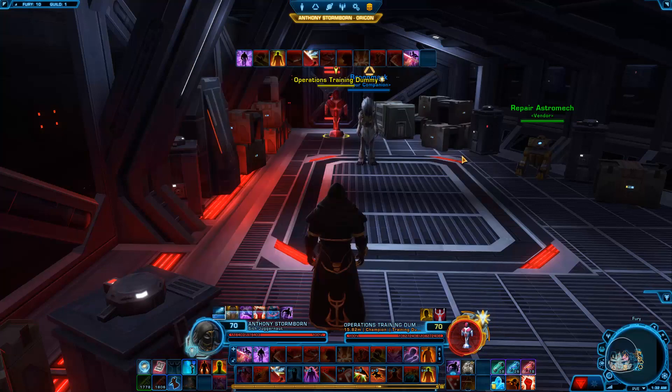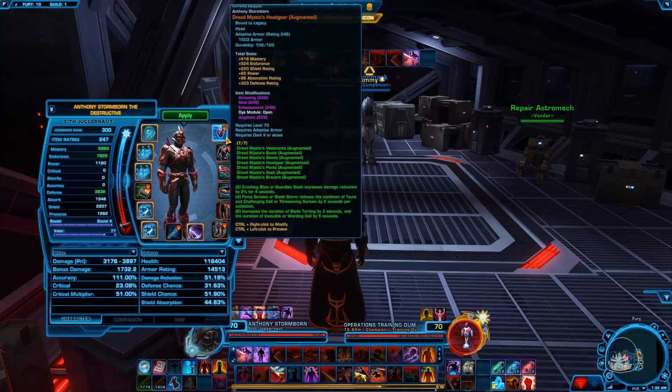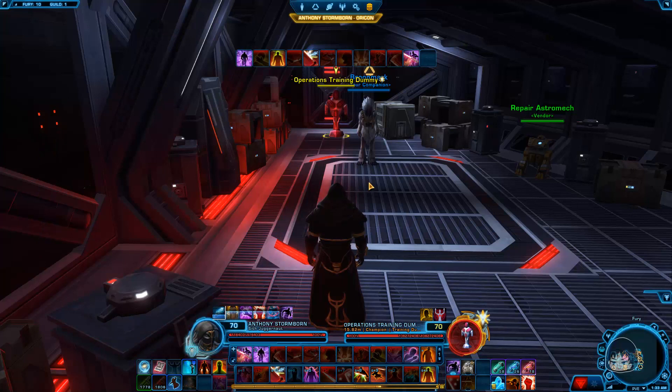Now I'm going to show you the Gearing and Stats. I'm just running with the standard 7-piece for tanking. As far as my relics go, I went back to the Absorption and Defense ones, because with the damage reduction to tanking by 60%, that kind of tilted me. The number you want to be shooting for in your shield is around 20 and your Absorb around 17. I'll leave a link in the description below for a much more in-depth look at your gearing.